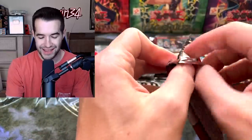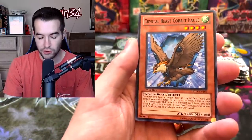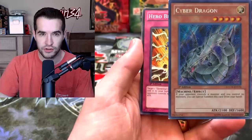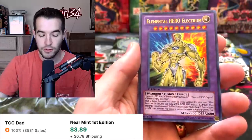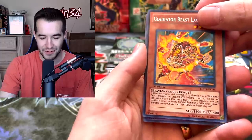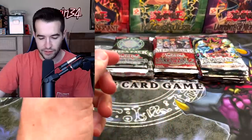Crystal Beast Cobalt Eagle. In here we can get Super Poly, the Elemental Heroes in secret rare — the vanilla alternate arts — Gateway of the Six, and Cyber Dragon alternate art. There's a lot of good stuff. Bubble Shuffle, Elemental Hero Electrum — not one of the fan favorites probably. Gladiator Beast Equeste. Destiny and Dragoon. Bubble Man. We got nine cards in that pack — pretty decent.